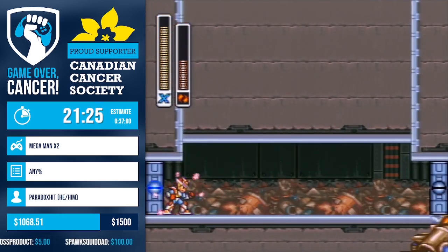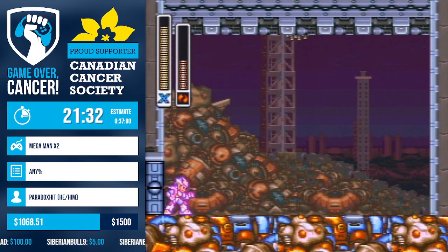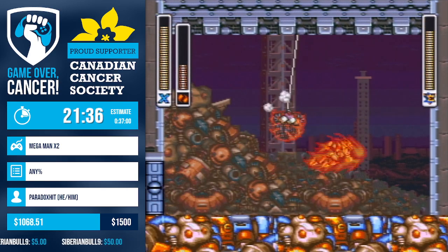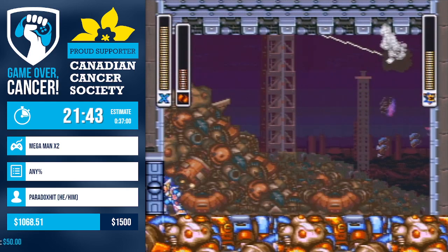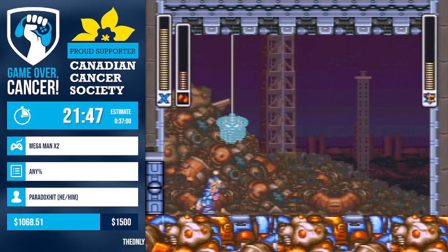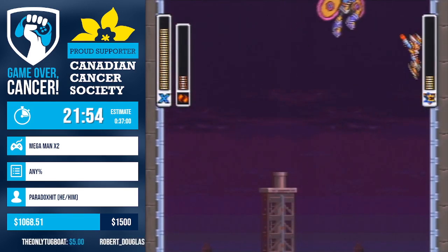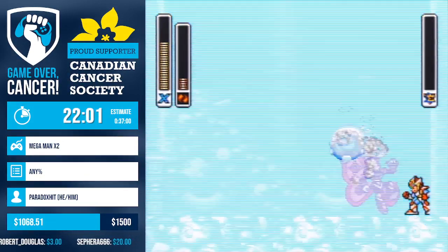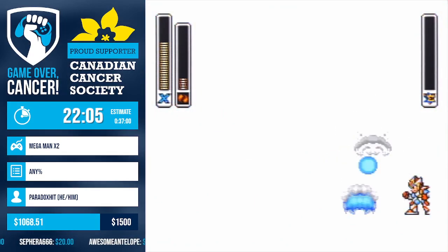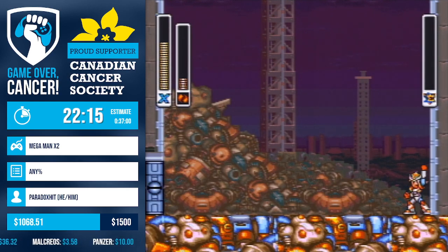The Moth fight is laggy, but we'll see another example of CFO here — using the uncharged shot's travel time to charge up another shot. Paradox executed that fight very well. Moth hits like a tank in Mega Man X2 — even with armor, so the rough phase at the end was scary since the fight can go south very fast.